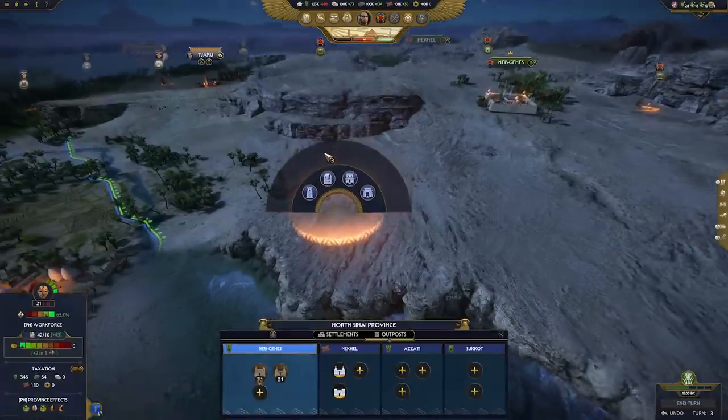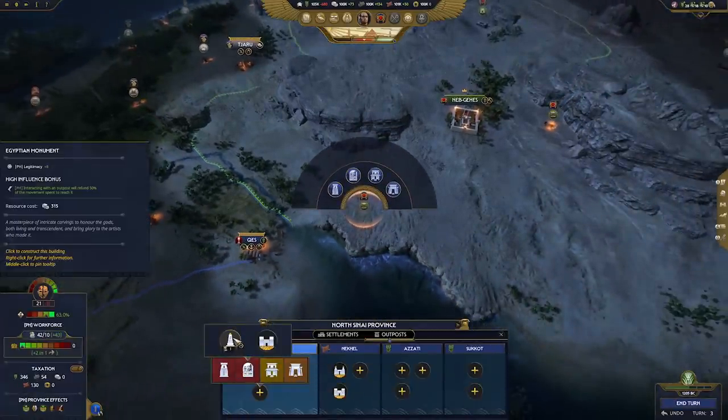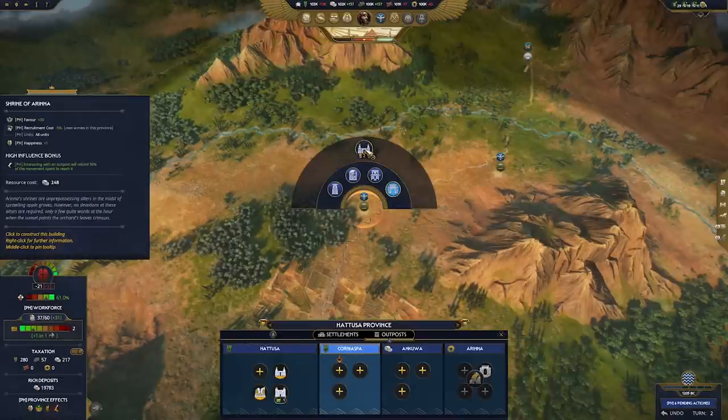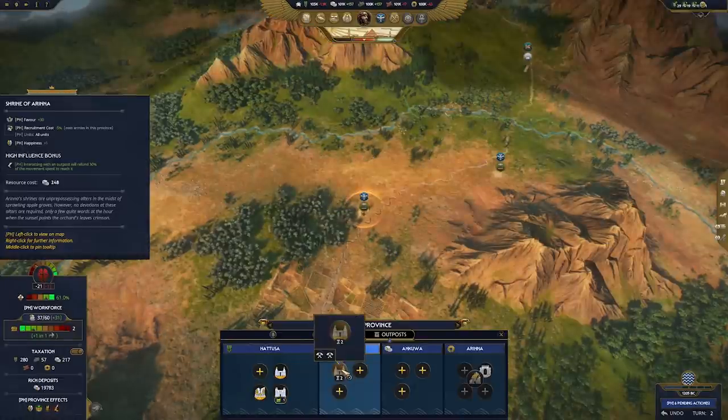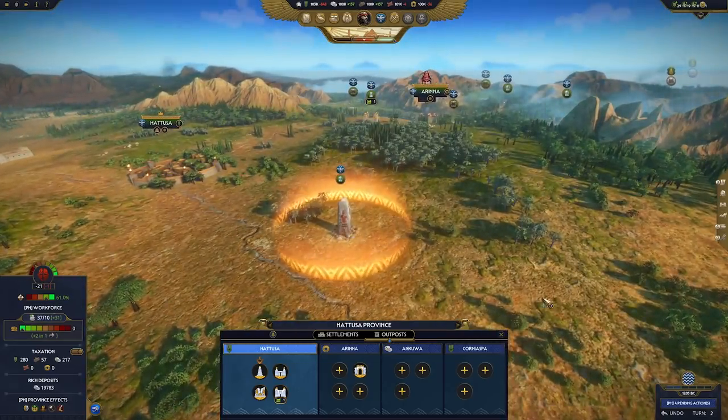Another interesting example of an outpost is the monument. It is very much connected with the ability of the player to claim the Pharaoh Crown. In order to be able to become a Pharaoh, the player needs to gain enough legitimacy. Monuments are one of the ways the player can do that. They need to construct them across the land and promote their brand.